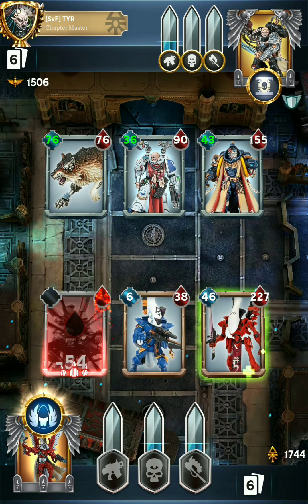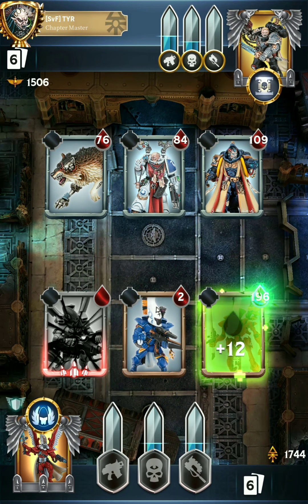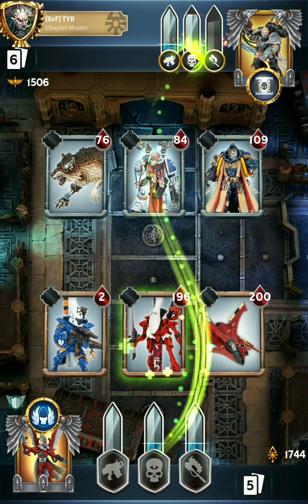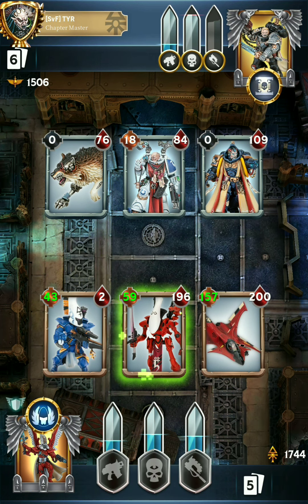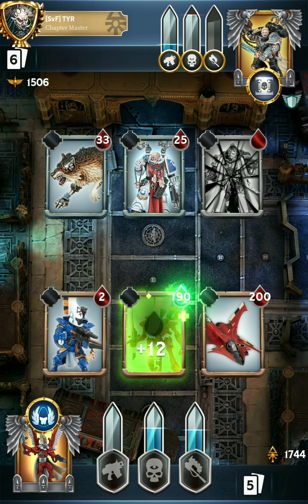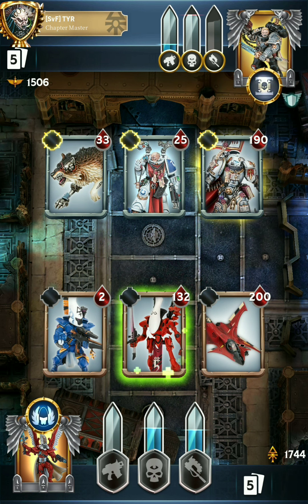They are going melee, which allows the Wraithlord to counterattack at least. It's actually a lot of damage — more than I was expecting. Time to start doing some damage here. We're going to drop the Crimson Hunter, go for an Outflank, and then take out their Psyker. But that does mean that the next card they deploy could potentially do a lot of damage. It's either going to kill the Dire Avenger or deal a lot of damage to one of my bigger vehicles. And it is another Psyker — Castellan Crow. 58 damage. Wow.